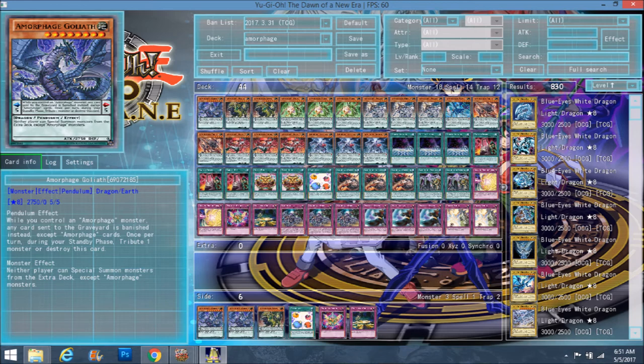It's kind of funny that it took a TCG exclusive card to make Amorphages playable, because ever since they were released they always had something lacking. When we got Card of Demise it was like okay, we could play it, but the deck was still missing something to make it more consistent. Every standby phase, these guys have to tribute a monster to stay in the pendulum scale, and if you don't, they get destroyed themselves.